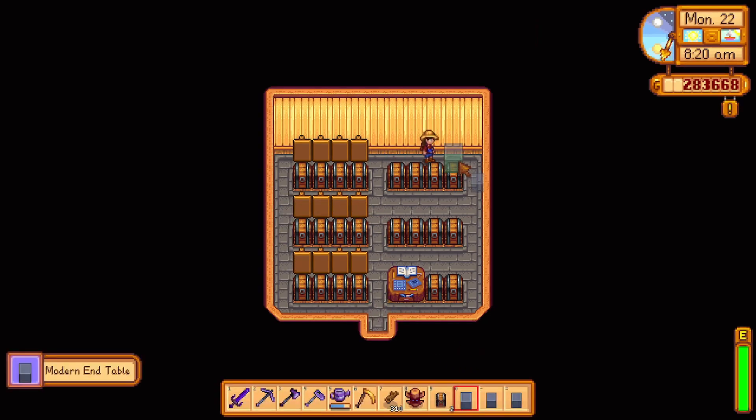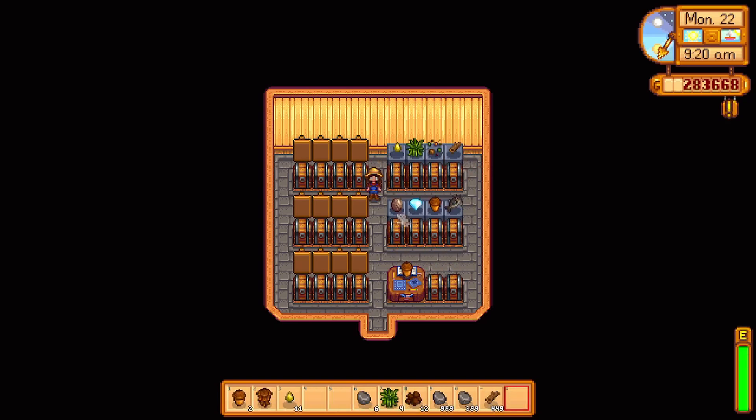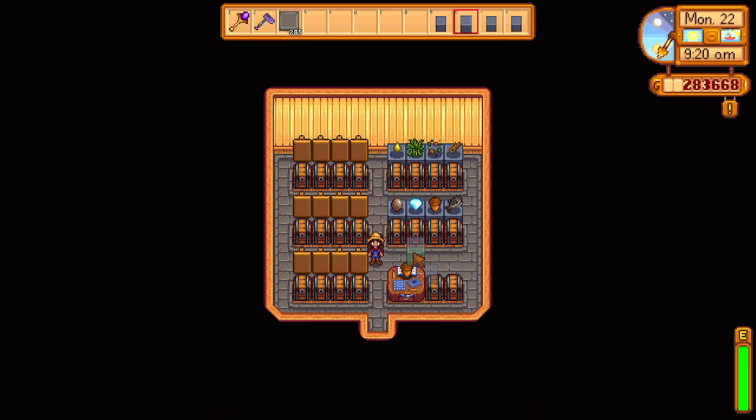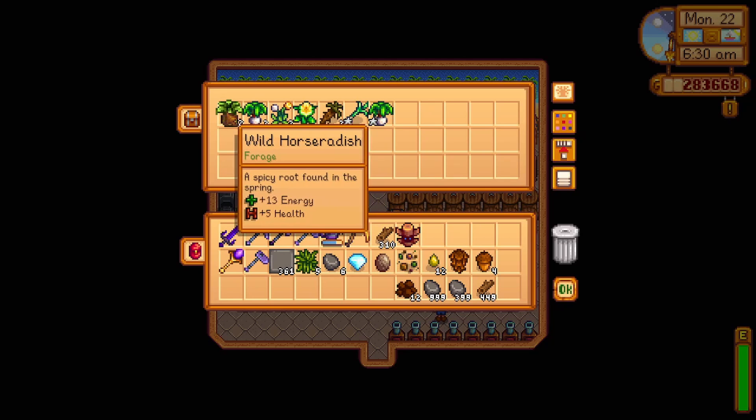If you want something classier, you can use tables the same way as signs by placing an item on the table. Unfortunately, this way will take that item out of your inventory to place it on the table, whereas signs won't remove anything from your inventory. I tend to organize my chests by commonality, which can be seen under the name of all the items, such as forages saying they're forages and resources saying they're resources.